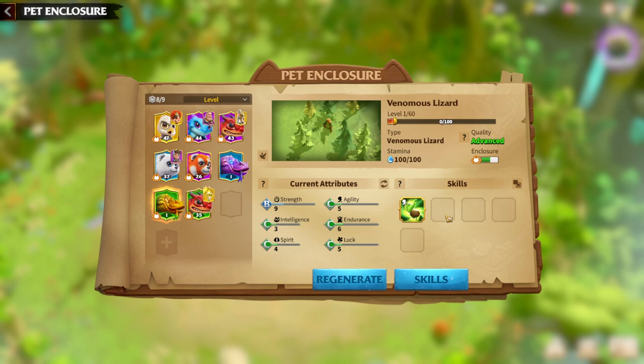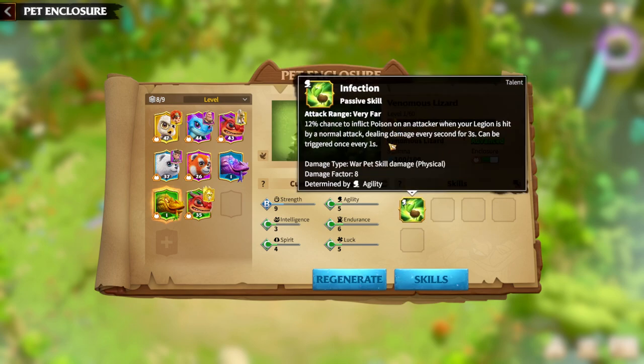Regarding the skills of this pet, Infection is pretty interesting — it gives a 20% chance to apply Poison to enemy Legions, and that Poison deals damage every second for three seconds. As mentioned, this skill is determined by Agility, meaning the higher your Agility on the pet, the higher the damage factor. Right now it's around eight, but as you increase your Agility that value will go up too.